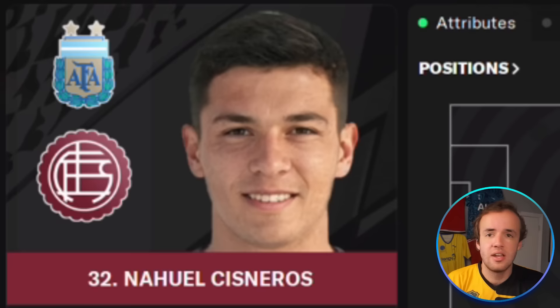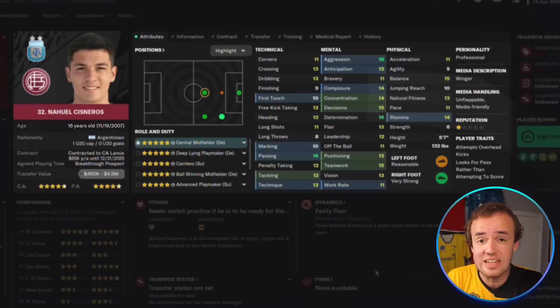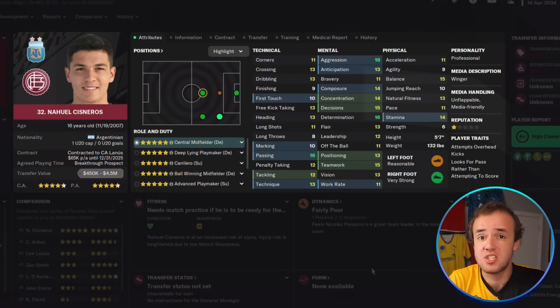Now, there are not a lot of Nahuel Cisneros's in the world, obviously, because this kid, at the time this picture is taken, is 16 years old. If you see a 16-year-old with this kind of current ability, these attributes already, the odds are that they're definitely going to be one of the best players in the world. But even that is not for sure, and that's because Football Manager obscures information. This shot is from 2024 in my Twitch save with Taunton Town, and we are in the non-league levels of football, which means not only is his potential ability incredibly high, his current ability is incredibly high.